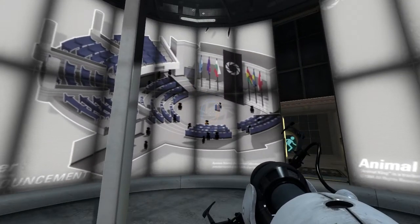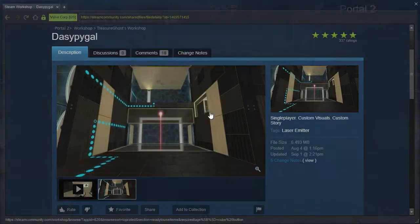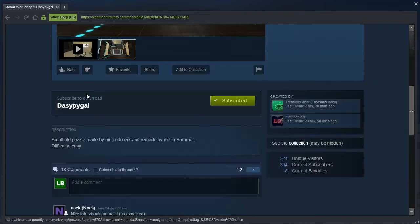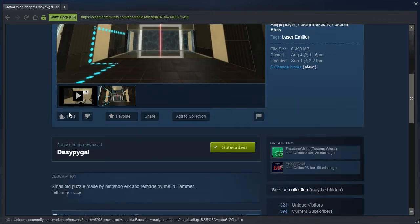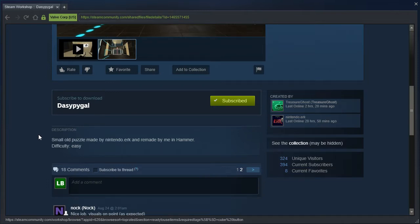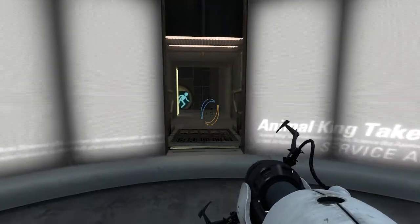Hey guys, I'm LB, and this is interesting looking. This is a Hammer Map by TreasureGhost and Nintendo.Ark. I will not say the name aloud because the English translation is not nice. Small old puzzle made by Nintendo.Ark and remade by me and Hammer. Difficulty: easy. Alright, well let's get started then.